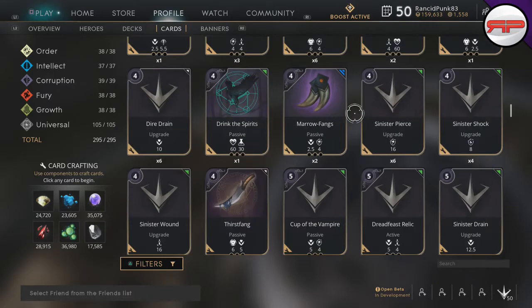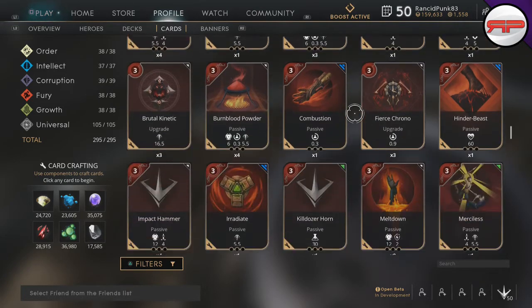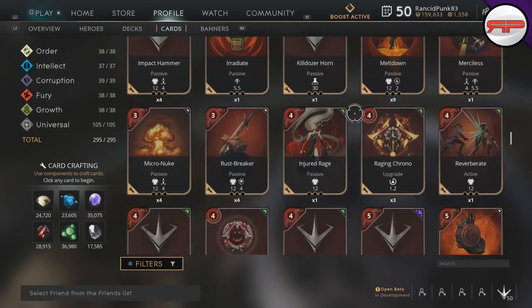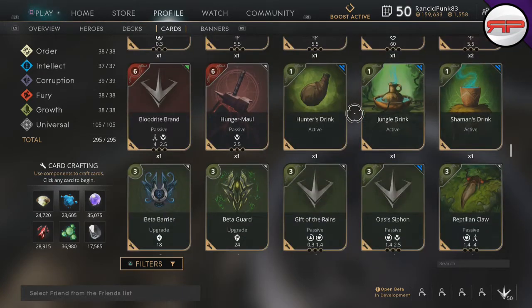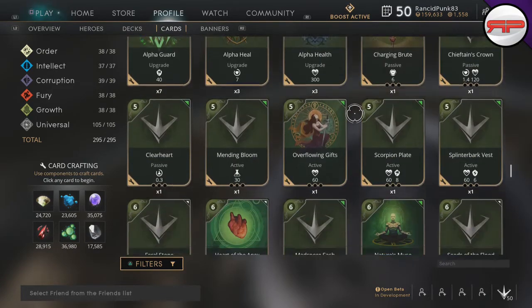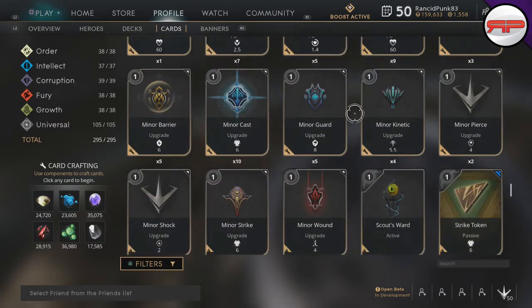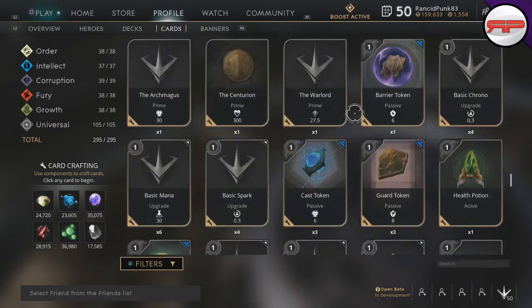Then we have Fury, which is really good for your attack speed, power, and crit chance and bonuses — also some really good passives. Then we have Growth, which is best known for armor and health regen predominantly, with a few good actives in there as well. And then we have Universal cards, which are obviously just universal cards.